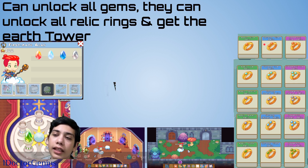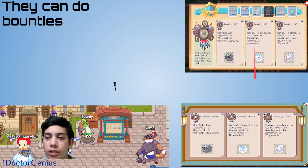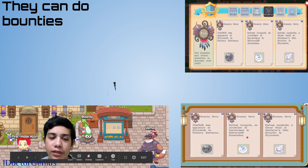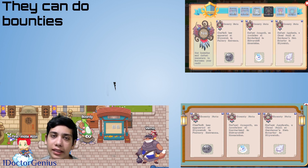Both members and non-members can unlock relic rings, so that's something in common. Another thing is that members can do bounties and complete them much quicker because we have access to two-to-three bounty point quests. So instead of one-point quests, we can use higher-value bounties from the bounty board, which helps you level up a lot faster. We can also buy everything from the shop.